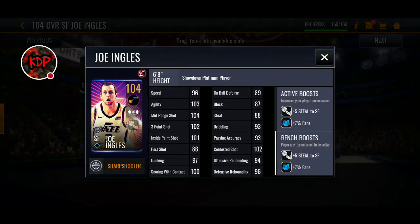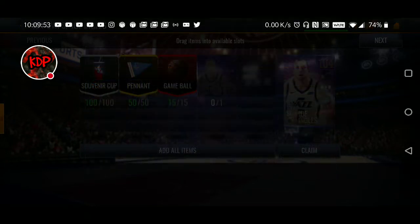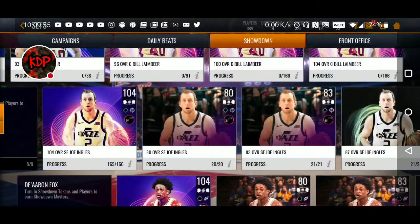Right here we've got the 104 overall Joe Ingles. He has 102 contested shot, 101 inside paint shot, 102 three-point shot, 104 midrange shot, 103 agility, 100 scoring with contact. He also gets a plus 5 at small forward and a plus 7% fan boost. As you can see, we've already got the collectibles in there for him.